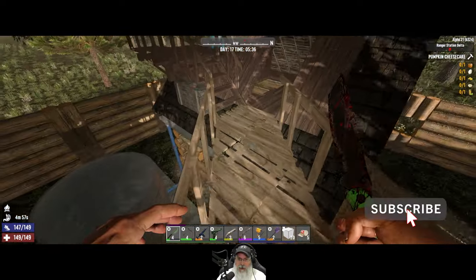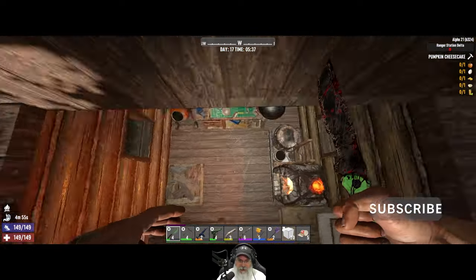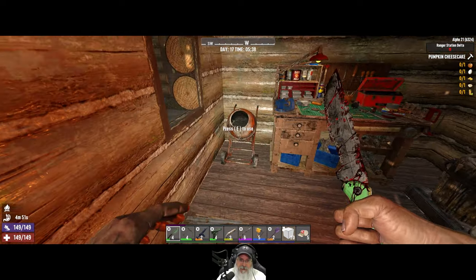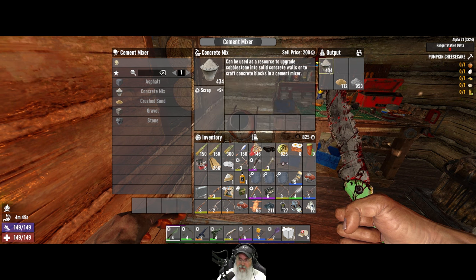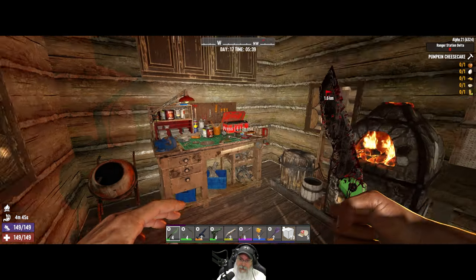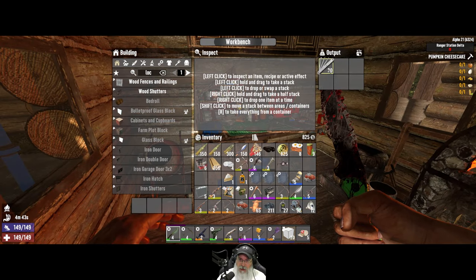I did a little bit of work in here last night — I put a floor in because this was all gravel. Set the concrete mixer down and have made 434 cement mix, but I need to go mining to get more stone and all that sort of thing. We made 20 lock picks in there.